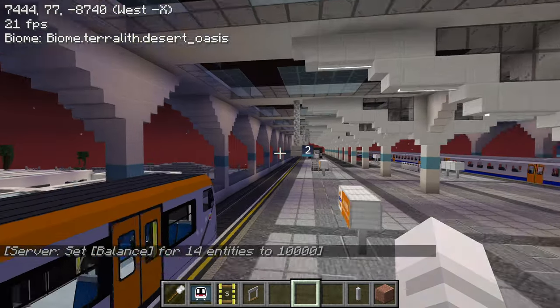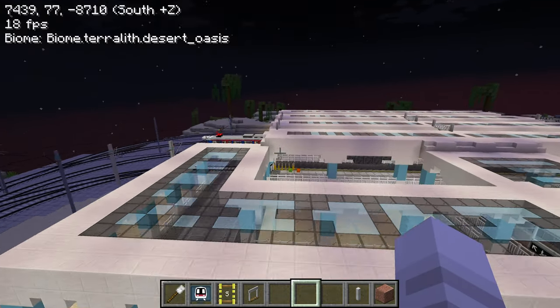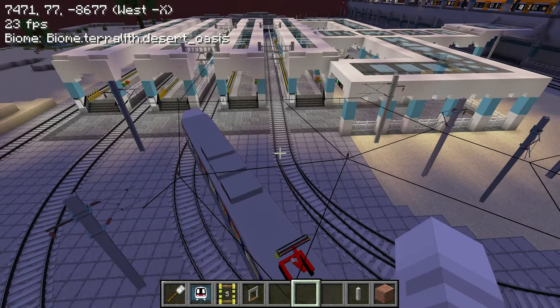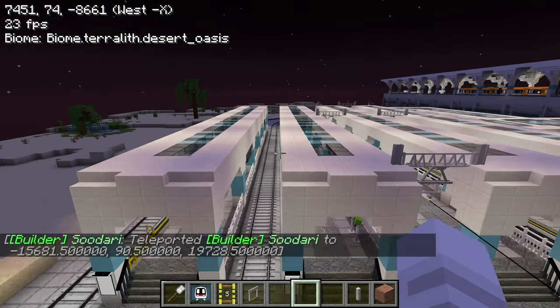Since this station is still work in progress, I am just going to leave it alone. Take a look at this light rail area — it's really well designed. All these cables make it really come to life.